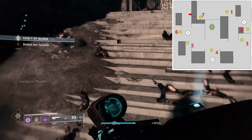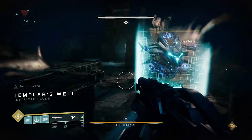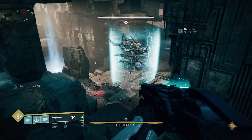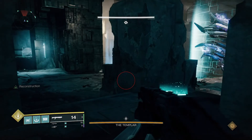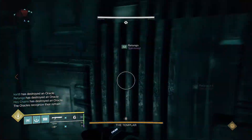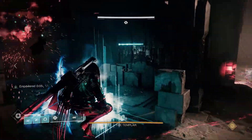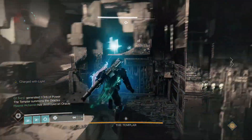Once oracles are complete, you will face off against the Templar. You will want all Hunters running Star Eater Scales and Golden Gun Bottom Tree, at least one Warlock running Well, a Bubble Titan, and everyone running Anarchy with Double Slugs. A relic will spawn in the Well where you cleansed in the previous encounter — you will need this to drop the shield that envelopes the boss. You will have oracles exactly like the previous encounter, but only one set per damage phase. You can have the relic holder watch oracles 1 and 7 while the rest focus on the others. Kill the oracles in sequence just like before. Whilst all this is happening, the relic holder will be charging their super attack. Once the oracle set is cleared, the relic holder uses the super attack to drop the Templar's shield.